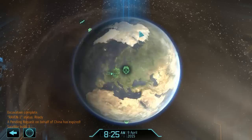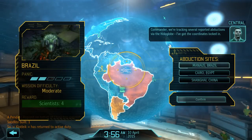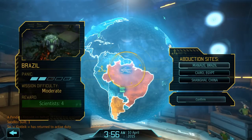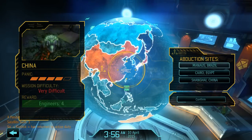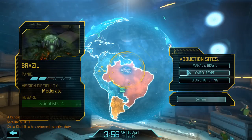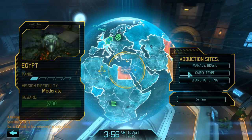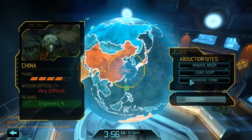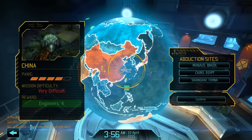Excavation complete. We have abductions - tracking several reported abductions via the hologlobe. It's in Brazil with scientists, Cairo giving us money, and China giving us engineers - a very difficult mission though. We don't need scientists, and we'd like the money, but we need engineers more than anything else. So let's go to China.